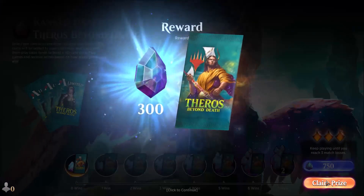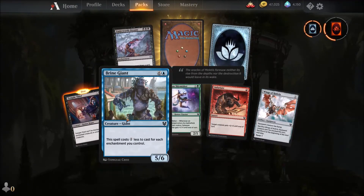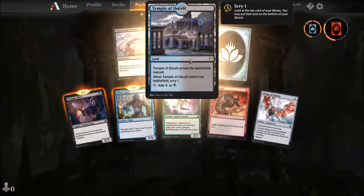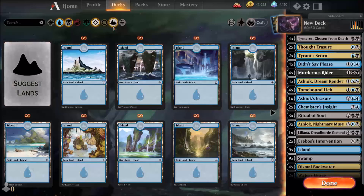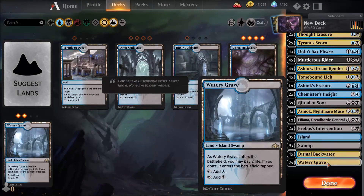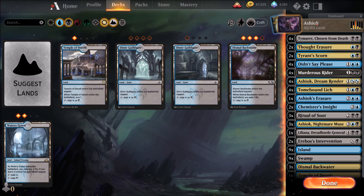We might get a bonus pack here — sadly not, about 300 gems. Let's open this pack. Oh nice, interesting card. Another wild card. Oh that's very interesting — I think I'll be adding this card to my Ashiok deck. Let's quickly do this. Some scry lands, why not? This looks good. That's a helpful card. I should rename this deck. Okay guys, we finished our first draft with 3 to 3!